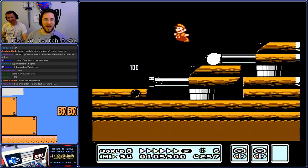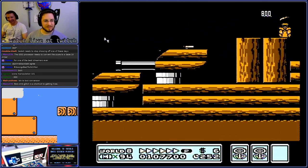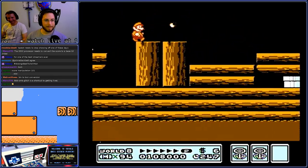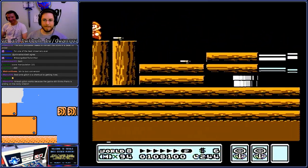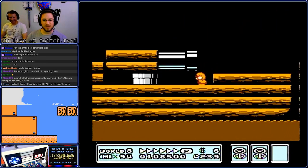How does that work? Now, how is it that you're able to run off the end of the pipe like that? Now you're just showing off — because you just walked in thin air.